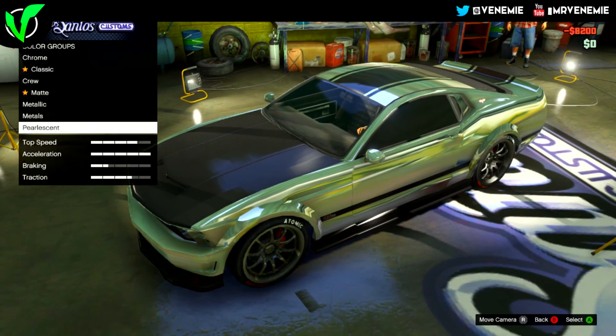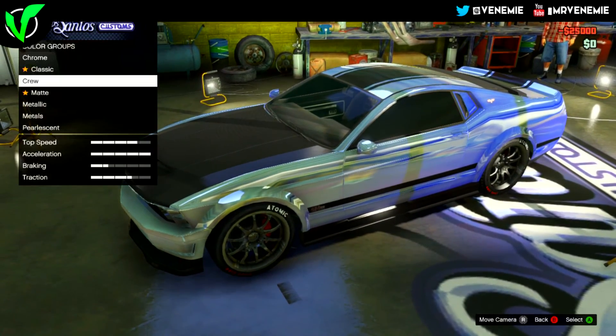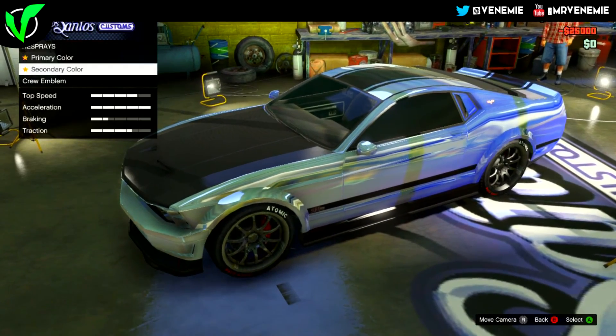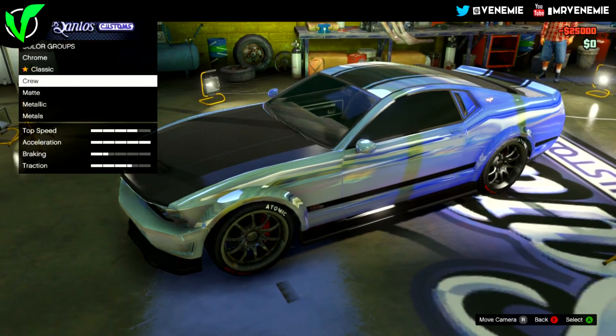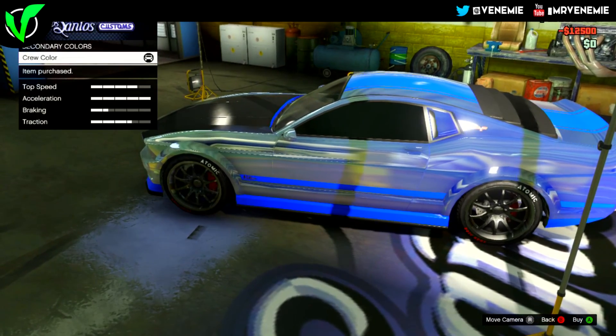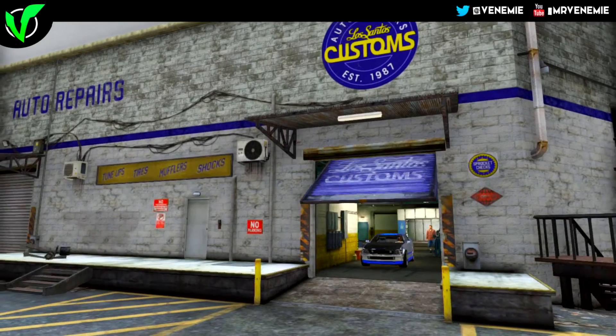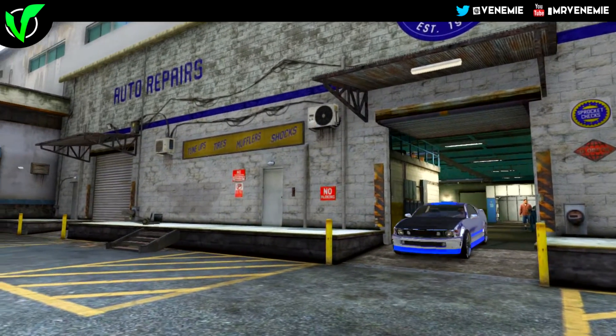After this, all you want to do is click back on the respray option, go down to primary again, and the pearlescent option should be clickable. Now, you are barely going to see your pearlescent on your car due to the chrome, so keep looking at your secondary colour and you should notice a little hint of it showing.